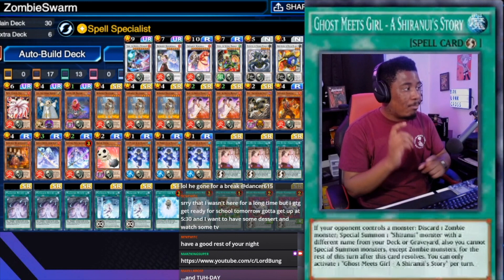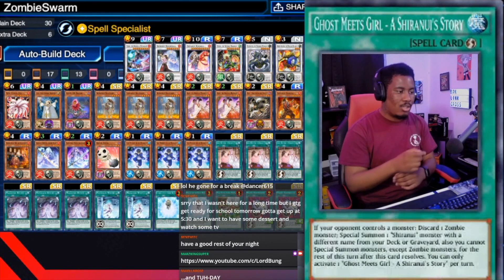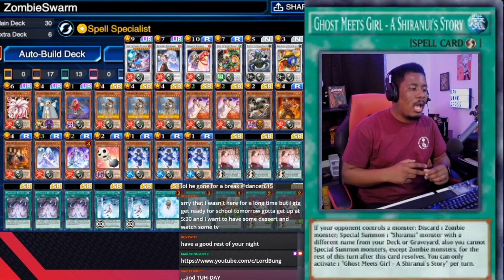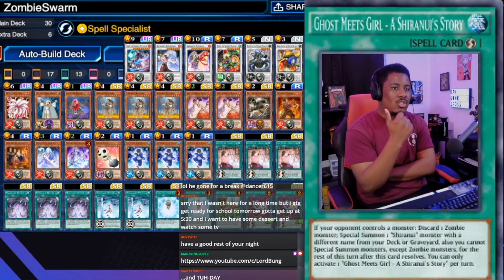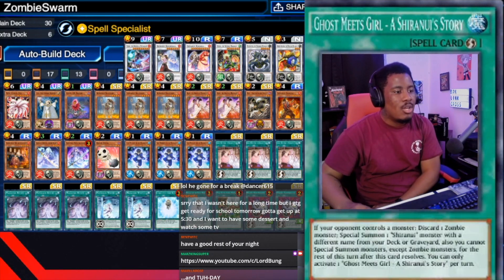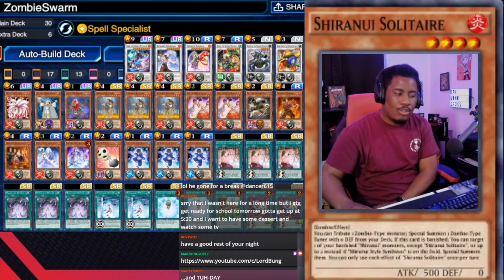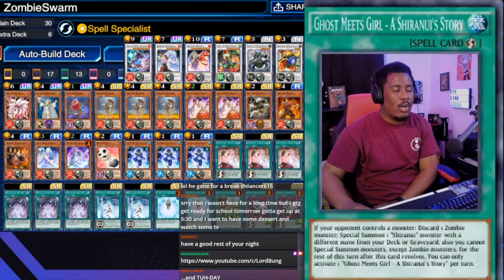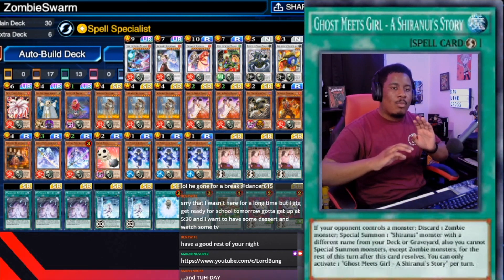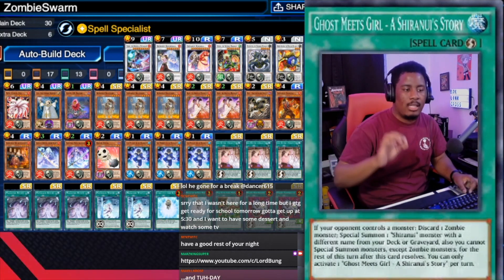Now let's get into our Shiranui and Mayakashi spells and traps. Something I was really interested in playing when it came out but it didn't happen until now is Ghost Meets Girl, a Shiranui story. If your opponent controls a monster, you can discard a zombie monster and special summon one Shiranui monster with a different name from your deck or graveyard — but you can't special summon anything except zombies that turn. This is a really good first-turn play and a really good defensive card. If you're going second and need to get a Shiranui monster out — say you have your Yuki in hand but a zombie in hand that's not going to help — use Ghost Meets Girl to bring out Solitaire, tribute Solitaire, get your Grace Queen. If you're going first and have nowhere else to go, set this, keep a monster in hand, and activate it when your opponent tries to pop off. It's such a good utility card.